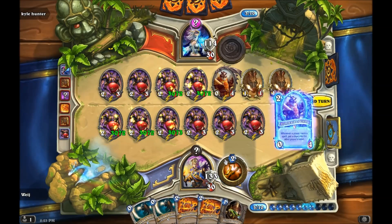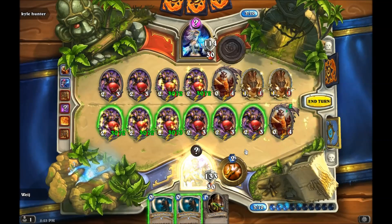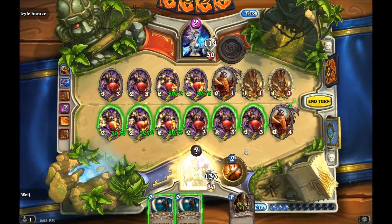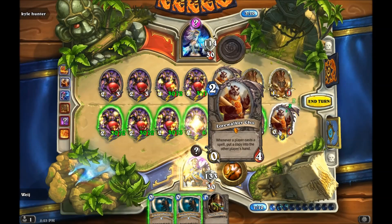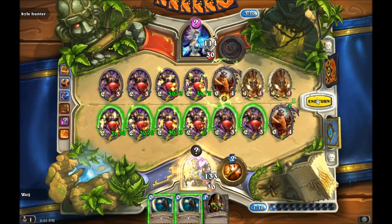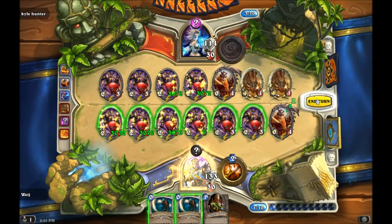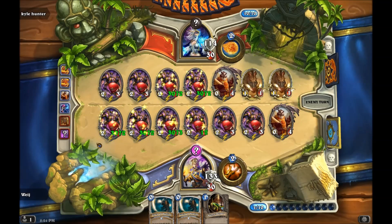So this is where I kind of messed up, but I was able to save it. The reason why I played two Lorewalker Cho's here is because as the mage I drew into the Echo of Medivh too late, and so it's going to take a lot of turns to buff up these last shadowboxers. So what I did was I put down another Cho and then played two divine spirits, which would make four divine spirits.